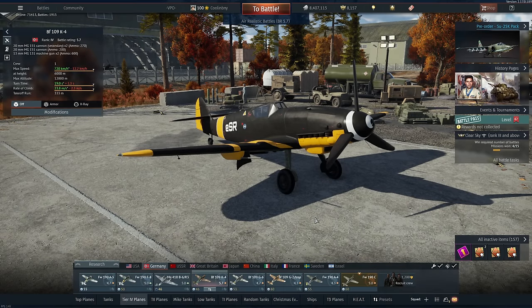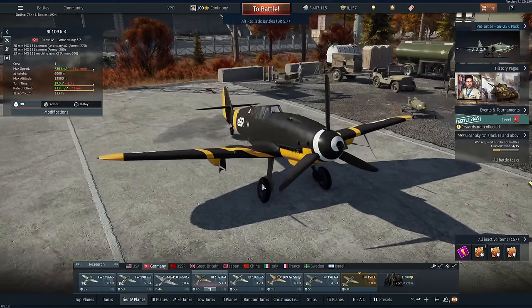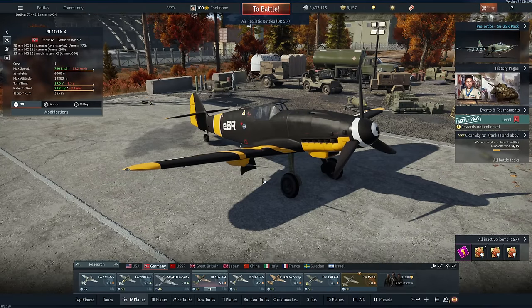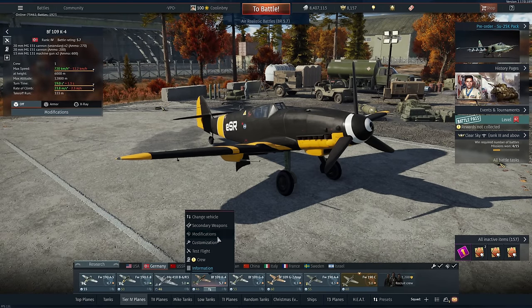Hey everyone, Tankenstein here. In this video I've got gameplay for the BF 109 K4, a Rank 4, BR 5.7 German fighter for the German air tech tree. It features a 20mm cannon centrally mounted as well as two 13mm MGs, and it can also have cannons on the outside in the underwing hubs. Those are totally optional — a lot of people skip them feeling it brings performance down enough to make the plane less competitive.